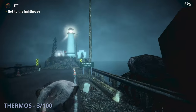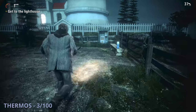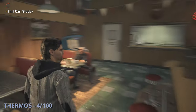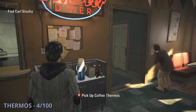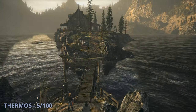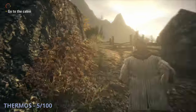The third thermos is on the path to the lighthouse — you'll be running from a tornado and then on a bench to the right of the lighthouse you'll find this one. The fourth will be after the cutscene where you end up in a diner; behind the counter near the 'Oh Deer Diner' sign you can grab it. The fifth thermos will be after another cutscene — turn around and run all the way up the hill where you'll find it by a lookout point.